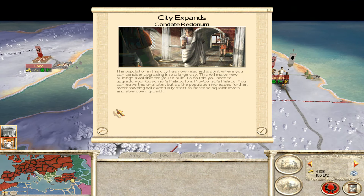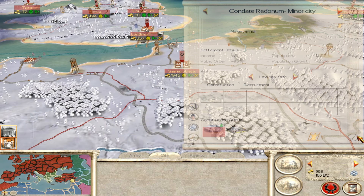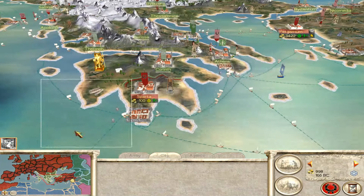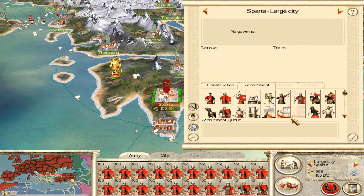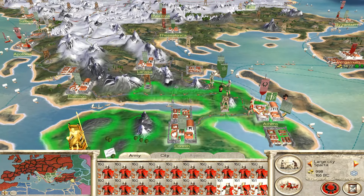Town expands - excellent. We're out of cash again. End of turn reports - yeah, bleeding money, the usual. Oh, where did you come from? Oh yeah, you were up there. He's been around for a while.